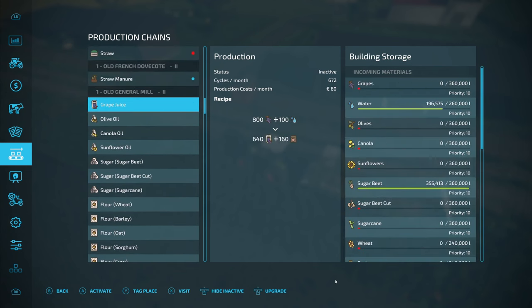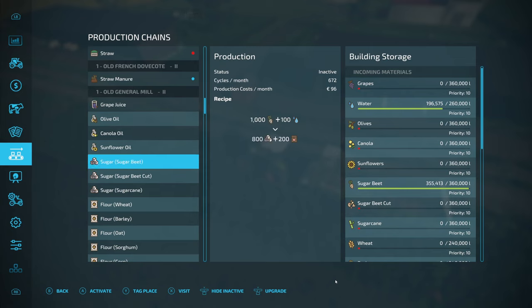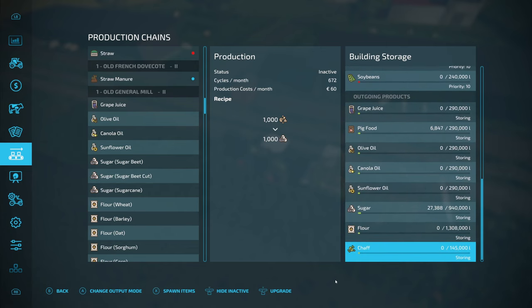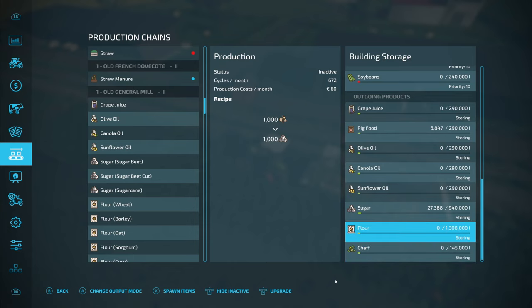The two grain mills - I'm not sure the production on the new grain mill is so quick it didn't even register last time. The capacity for the sugar beet is 360,000 litres and we had a bit more than that, so on the last load I put 200,000 litres of water in - that was a lot of trips. From around 10 to 15 minutes of in-game time we got 27,000 litres of sugar and nearly 7,000 litres of pig food. It is rapid.